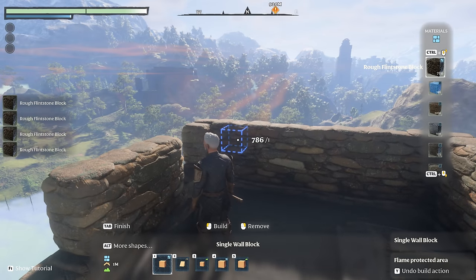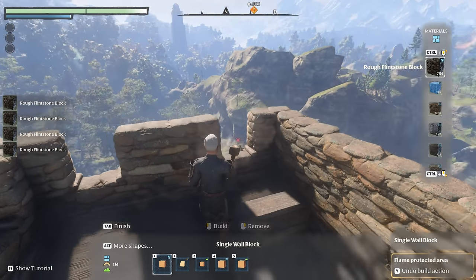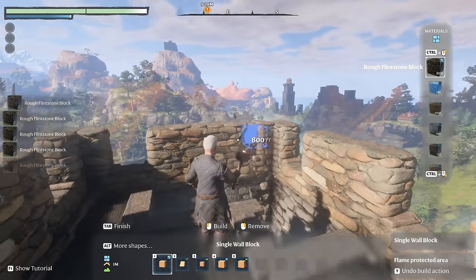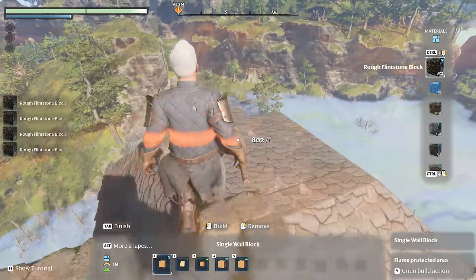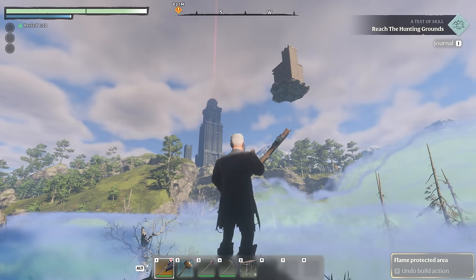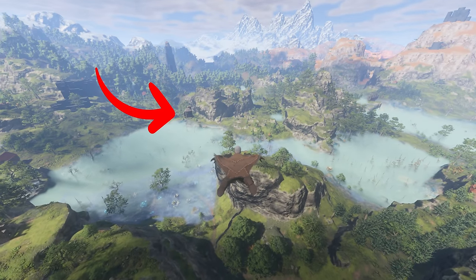In case you were wondering what the orangey-yellow fuzz is, that's actually the limit of our 40x40x40 build area, and it appears as we're right up at the top of the area that we can build in for this basic and unimproved build area. Jumping back down, you can see that's looking a lot more impressive when you look at it from afar, and it even shows up when you're gliding from a little ways across the map.